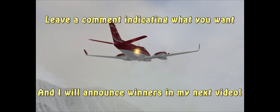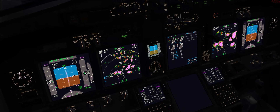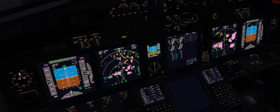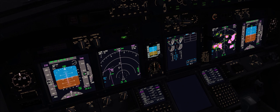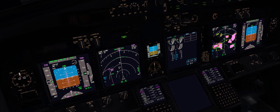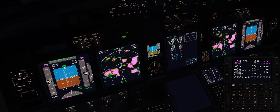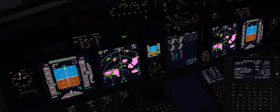Thank you so much for continuing to support the channel — I look forward to announcing the winners in my next video. Let's get back in the cockpit. We're flying through these storm cells right now. As you can see there's some in front of us, but not a whole lot of precipitation, so we're just slowly descending and making our way through. When we get around this last little cell we'll shoot the approach. It'll be a little bit dangerous because there's a cell just left of the approach, so we've got to be really careful about wind shear.